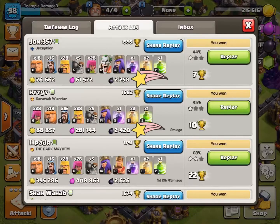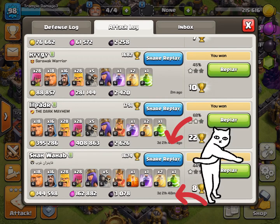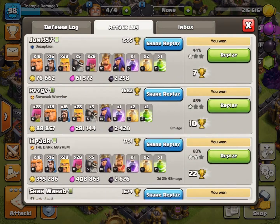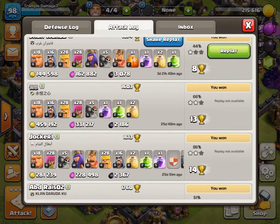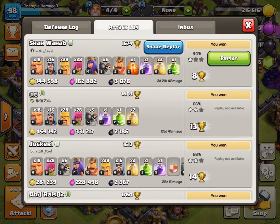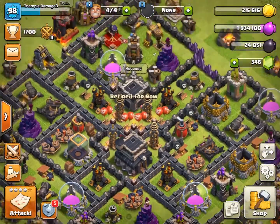We got 2,200 there and 2,400 from the previous attack. Looking back at past results: back-to-back attacks three days ago were 2,600 and 3,000. Another pair was 2,100 and 2,300. You see the gist — you get 4,000 to 5,000 Dark Elixir each round. If you do that five or six times a day, all of a sudden you're upgrading a hero every two days.